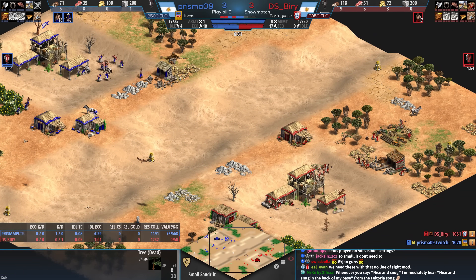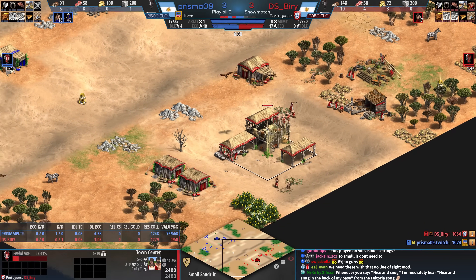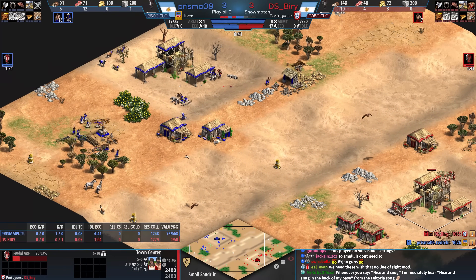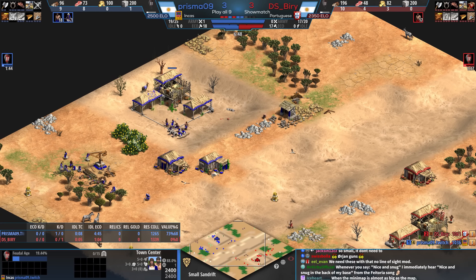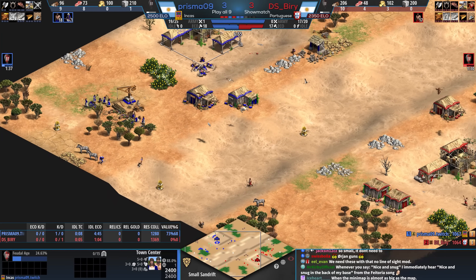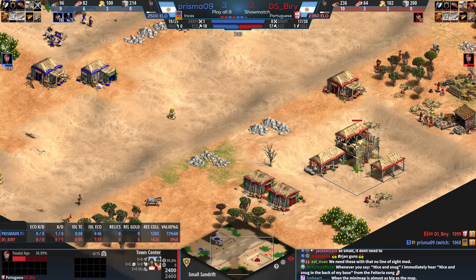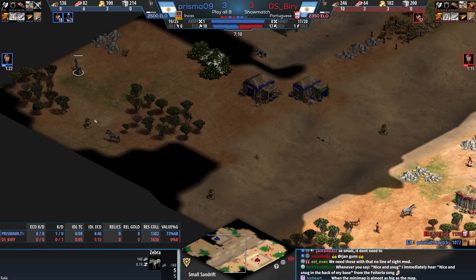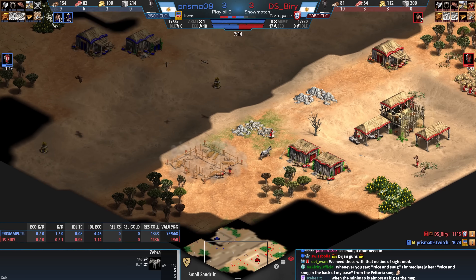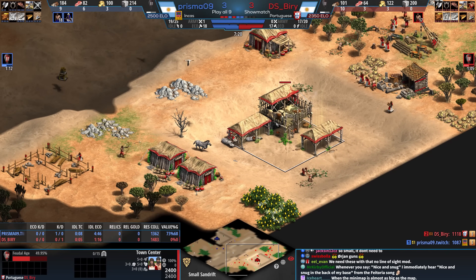Both players are on the way to the next stage. I'm guessing this will be fast archers. If this was game one, they would both go for towers. I think they might've realized now that towers maybe aren't that strong. He's actually pushing in the zebra with a villager right now. The madman.